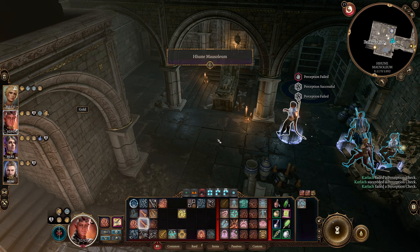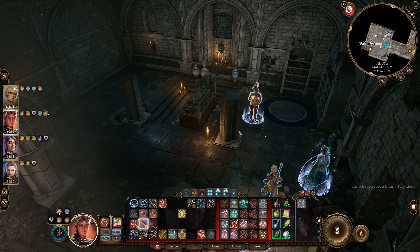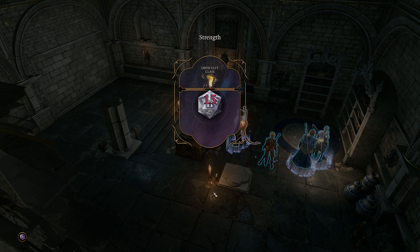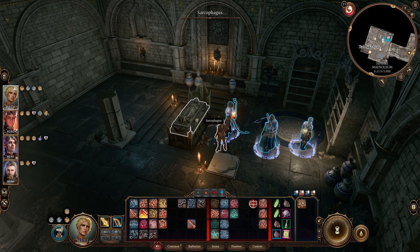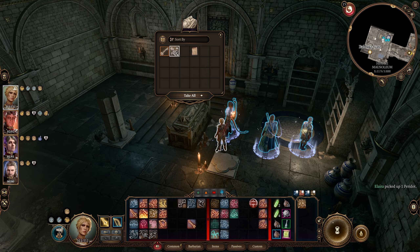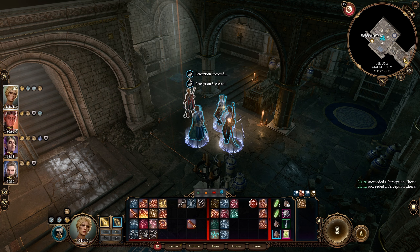The Hewn Mausoleum — we just had a whole bunch of perception checks. Found a trap. We failed all the rest of our trap checks — why do we keep doing this to ourselves? This character has better strength — that worked out; I should have used guidance but it worked out in the end. Shield plus one — the Legacy of Hewn. 'Kneel with the weight of all you value at his feet and he will reveal himself.' What does that mean? More traps.